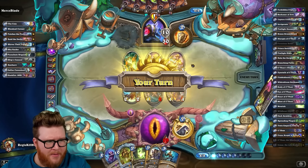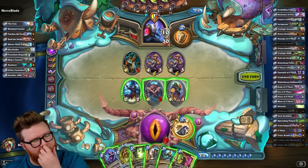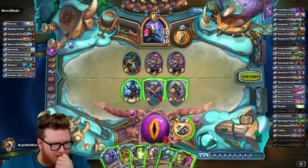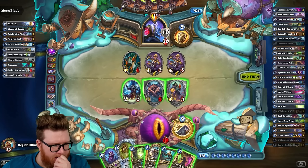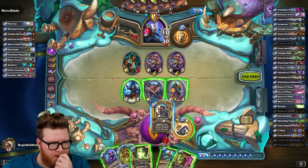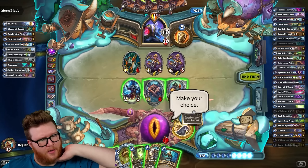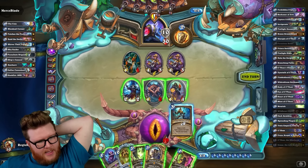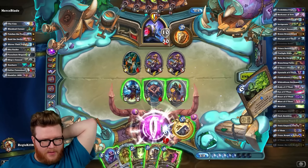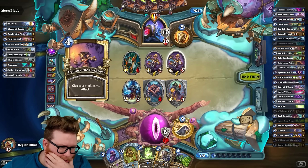Do I give up this hero power? It seems so good in this matchup. I really want Guff too, don't get me wrong, but this hero power just seems really nice — it can fully heal me. So maybe I don't need it, maybe just Guff. Guff's pretty cool. I do really need to deal with these minions on board right now and I'm not good at that unless I go double Branching Paths to trade. Maybe we wait on the Guff a turn — another Spreading Plague's pretty cool.